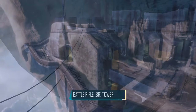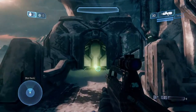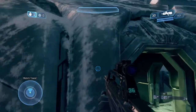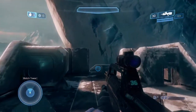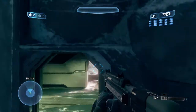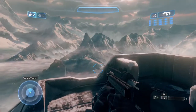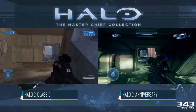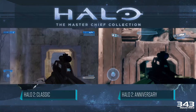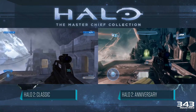Let's start with the area called the BR Tower, due to the fact that the battle rifle spawns at the top. If you're coming from top mid then jumping to the top is as easy as one, two, three. It's also easy to do from the left side, also known as the open ramp, and also from the right side known as the library. These certainly aren't the only trick jumps we've carried over from the original so make sure you play around on Lockout come November to see what else you can pull off.